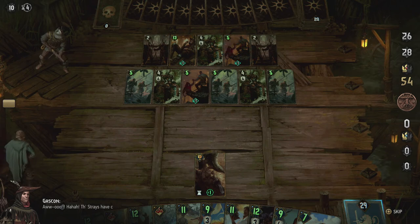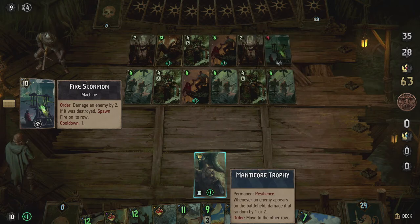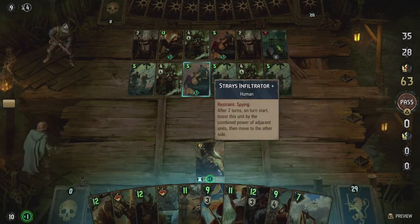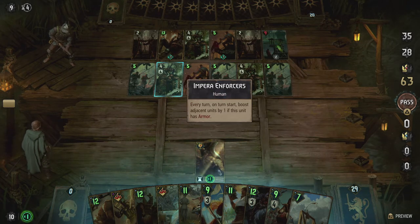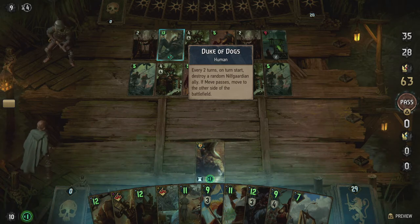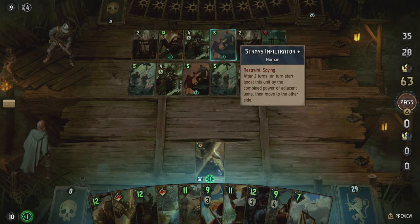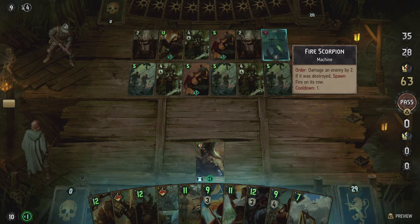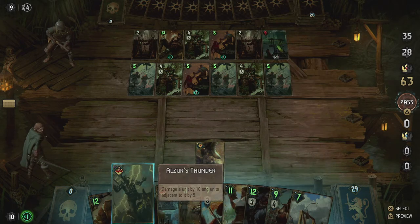There are a lot of units on the field — about half are ours. We have infiltrators that boost adjacent units and move them back every turn. One unit has armor, and every two turns on turn start it destroys a random north guardian ally if Meve passes, moving to the other side of the battlefield. The fire scorpion deals two damage to an enemy and spawns fire on the row if destroyed — not something we're going to accept.